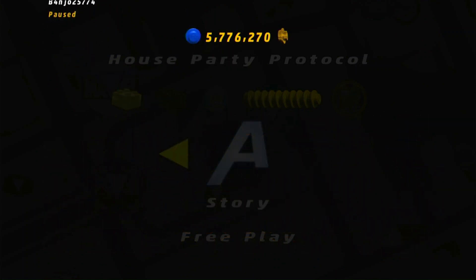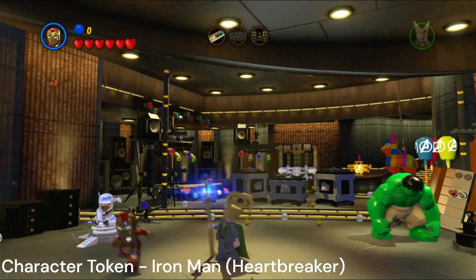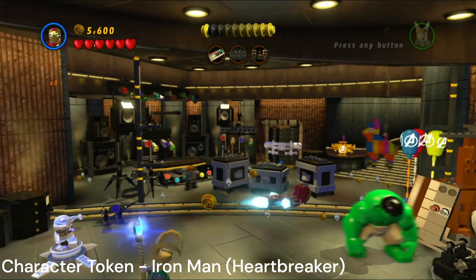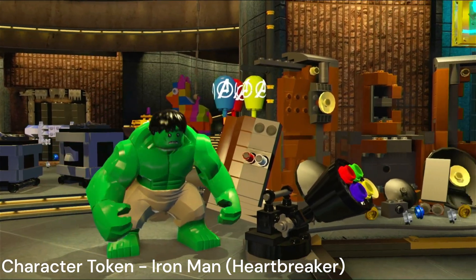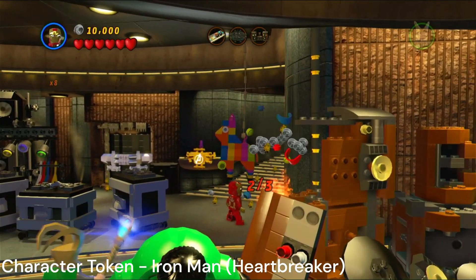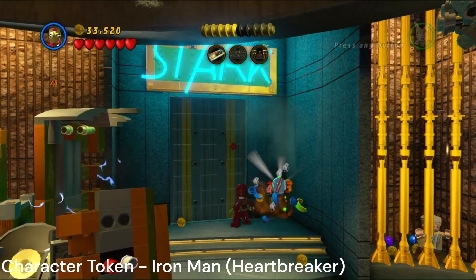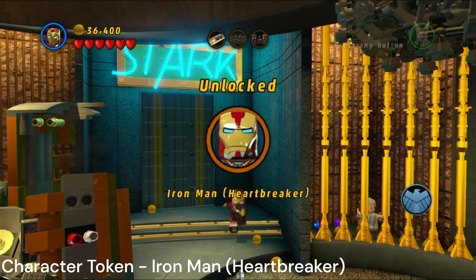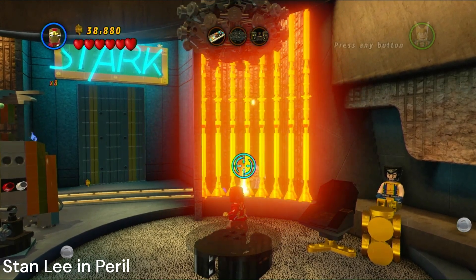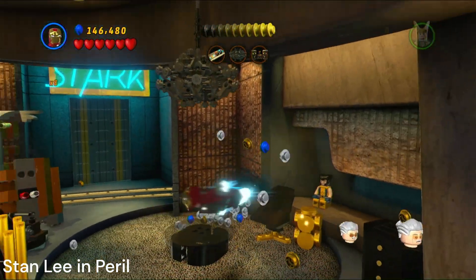After this we're heading into the main free play - we've done a couple free plays for these Deadpool missions, but now we're getting into the real meat and potatoes, the free play for the main levels. We're going to start with the character token for Iron Man - this is his Heartbreaker armor. We have to take out three sets of balloons. The first one is over on the left, take it out, and the second one is there. No special abilities required, you can use literally any means to destroy them.